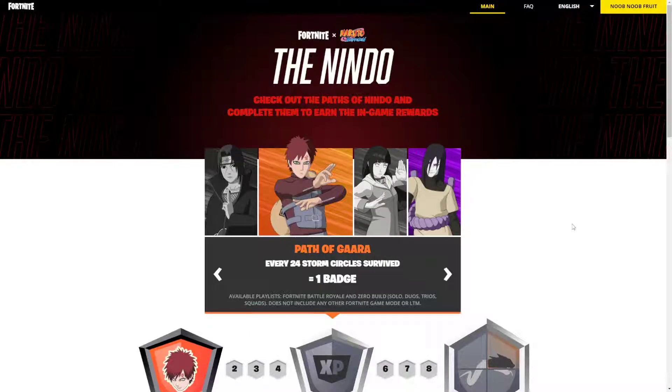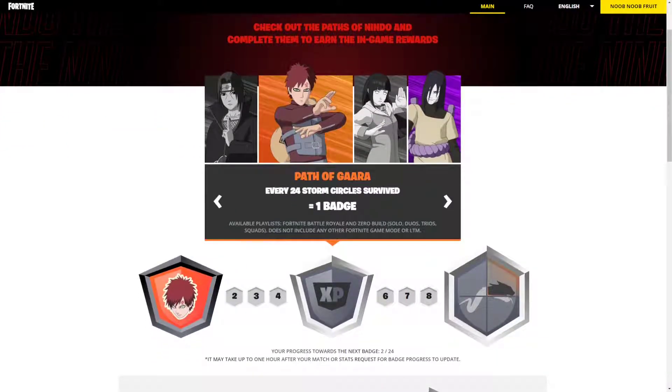Hello everybody! I'm Lubler Fruit and in this video we're gonna check out the updated version of the Nindo event for Path of Gaara. So basically for Path of Gaara you're gonna need to complete this quest right here, which is: every 24 storm circles survived you will get one badge.